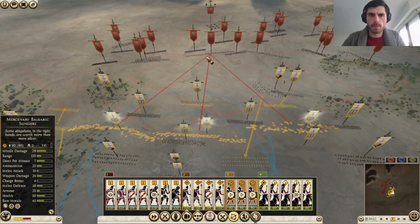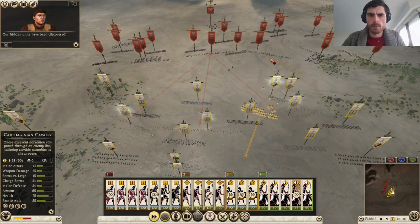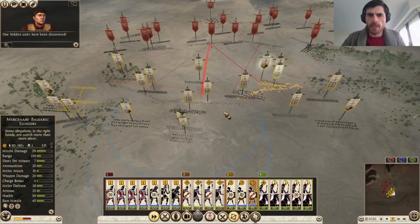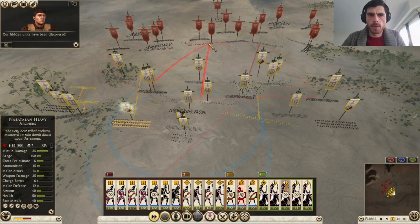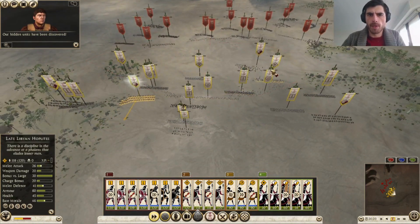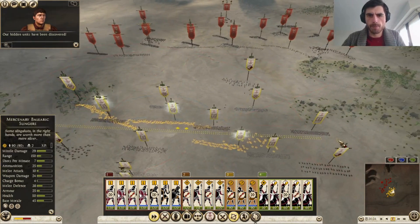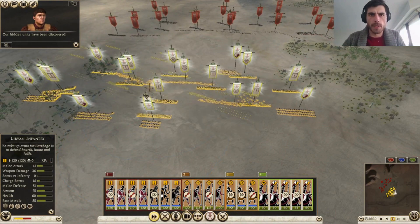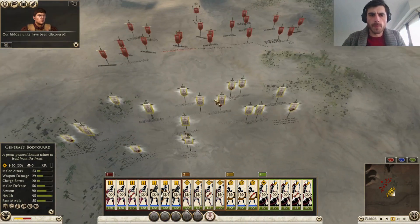Our hidden units have been discovered. I'm more than willing to sacrifice one cavalry to get some of his archers — absolutely a good trade. Gotta be careful that our army doesn't get all messed up now. Let's keep on pushing for that flank. So far so good.